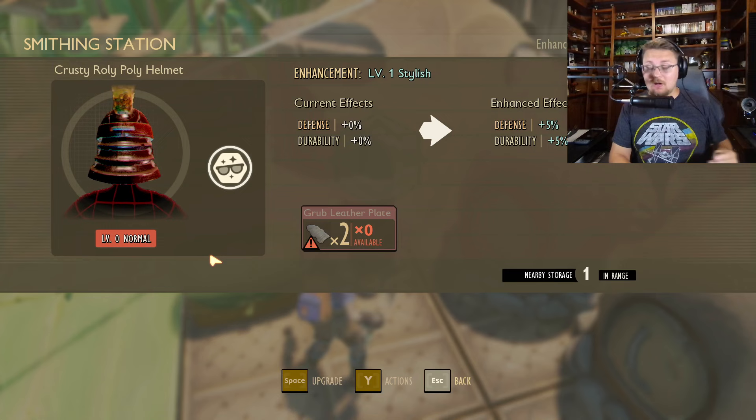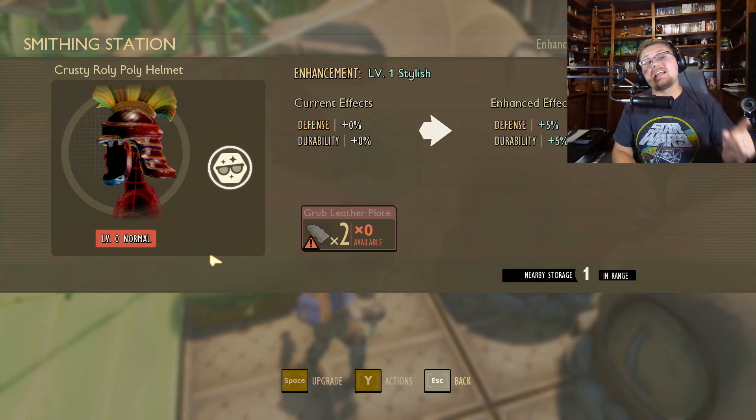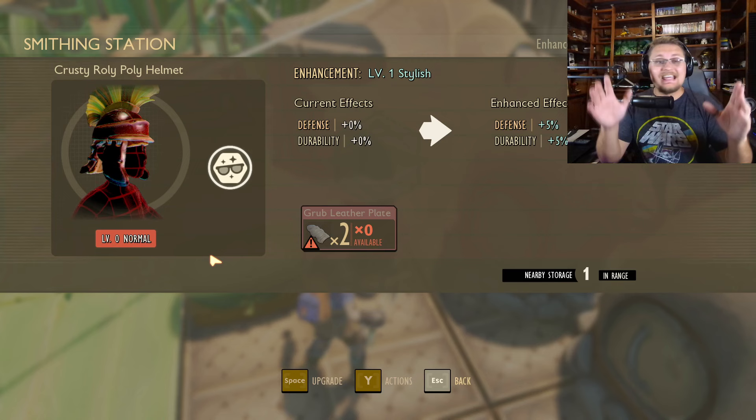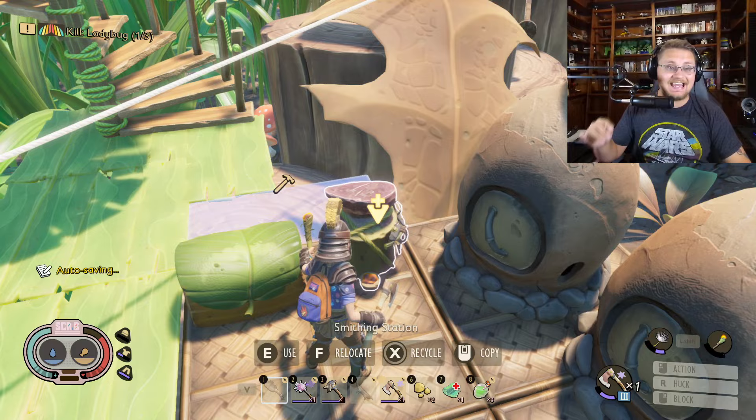Once you get all the grub leather plates, you're going to need even more grub leather plates, because then you're going to need berry leather plates, then pupa leather plates — which also require grub leather plates and berry leather plates. It's a lot, it's a little confusing and tricky, but trust me it's going to be worth your time in the end. Because every time you upgrade it, it also repairs it.